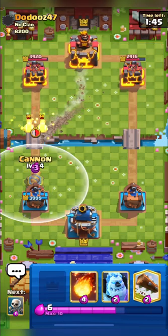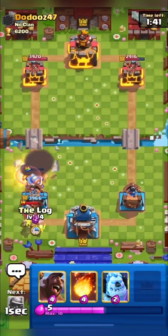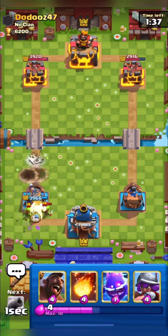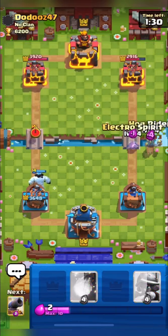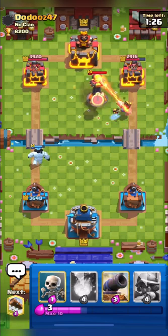Whenever your opponent plays drill in front of your princess tower, you can place your cannon like this and it can fully counter the drill. Here you can see I just misplaced my log — I placed it too early and that allowed one goblin to stab my princess tower.